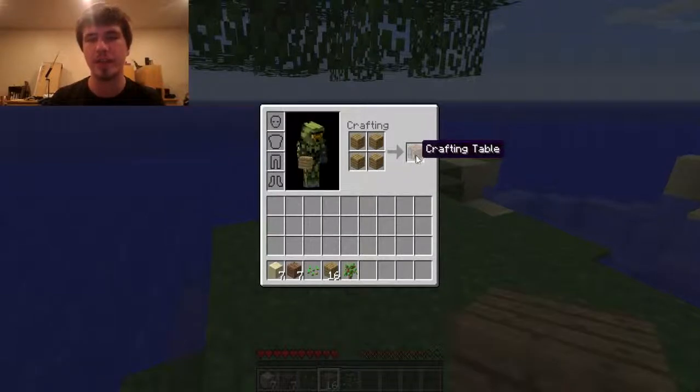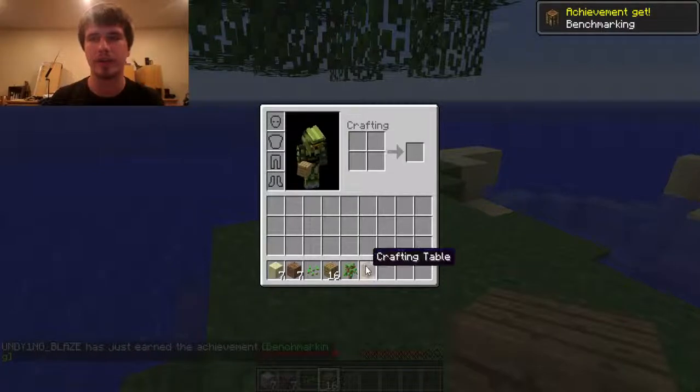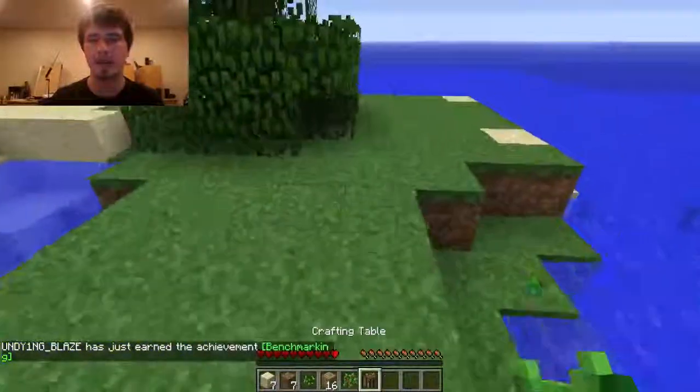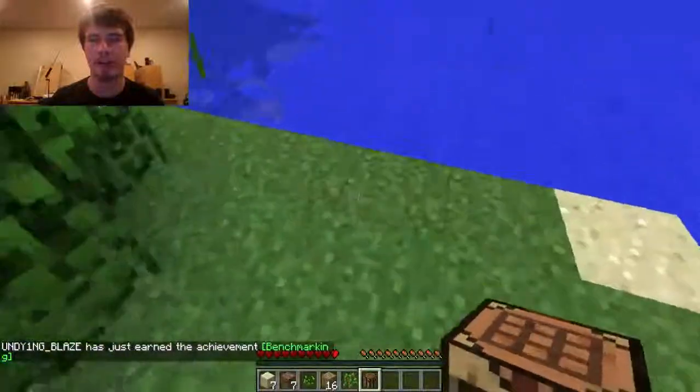When all the wood is out of a tree, all the logs that went up into the tree — the leaves will start to disappear and drop items. That is a sapling, and that will grow a whole new tree when planted in dirt. Now I'll go back into my crafting menu. You right-click to place just one. I'm going to place four and create a crafting table. This is one of the most important things in Minecraft when it comes to building things. And I got another achievement for that.